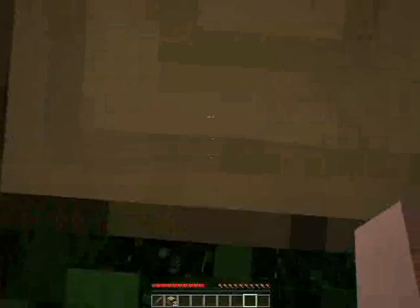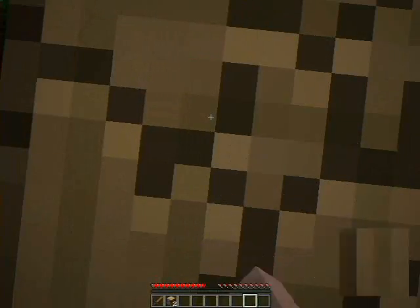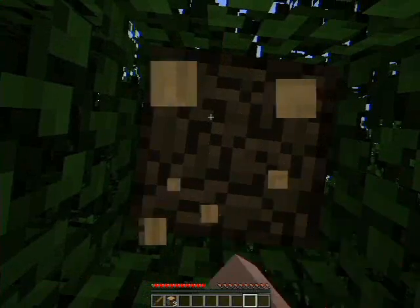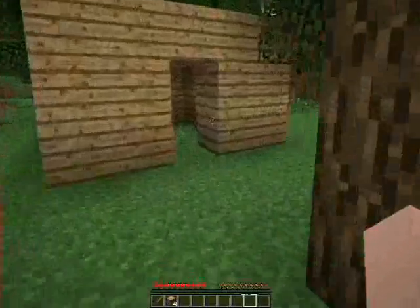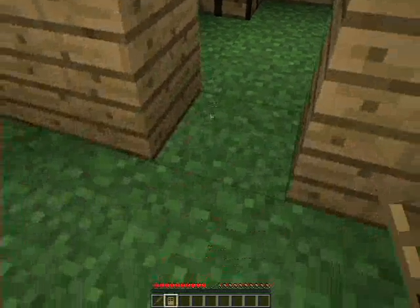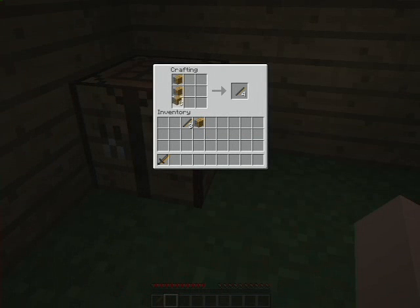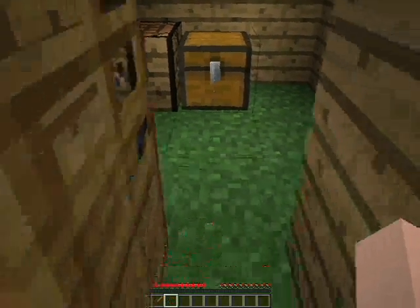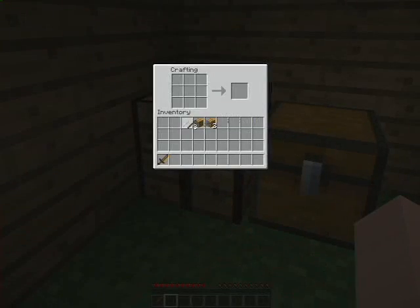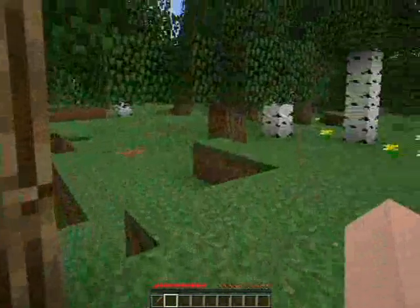Wait a minute, is this on peaceful? We're also going to need some food. I'll go kill a cow — I hear it in the background. That should be enough wood for a door. We should also need a pickaxe. I'm going to go find some coal. We need more wood — gotta go punch another tree.